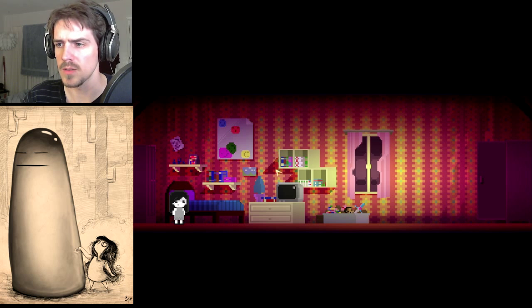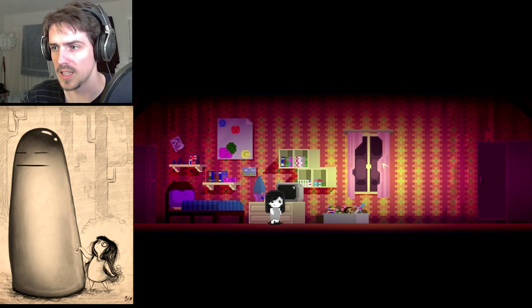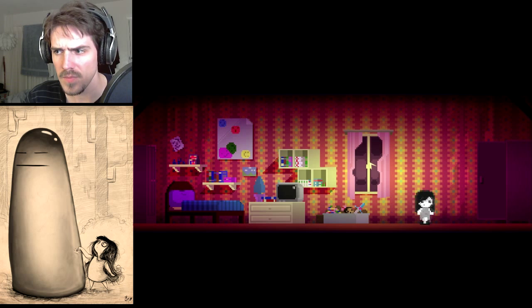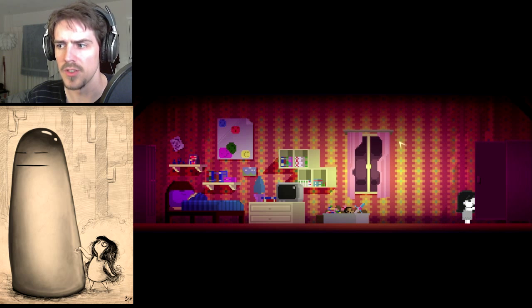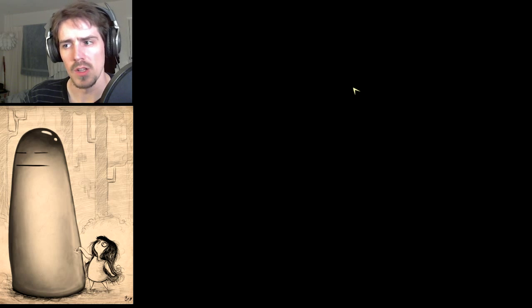So I'm the little girl - it would appear that WASD does nothing, arrow keys do nothing, space does nothing. Do you just click on things? What is the control scheme, game? You have to click to the left on the window. Maybe this is all just cutscene and I'm being insane. That was an abnormally long time to wait to begin walking though, little girl.